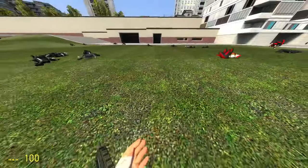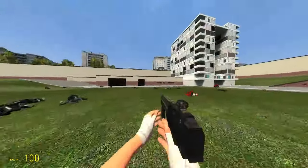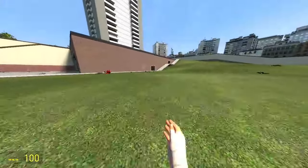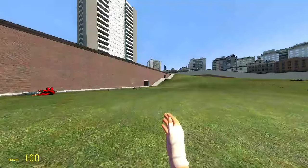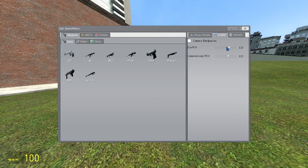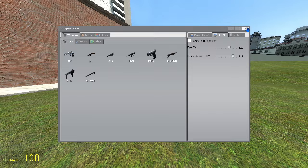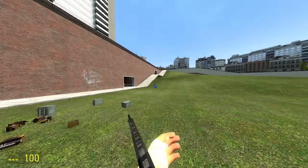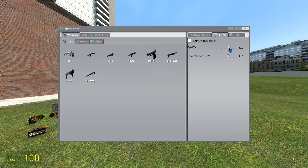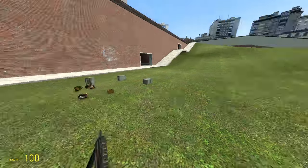You can play as a ragdoll and it's a really cool way to play Garry's Mod - it's really different, because normally in Garry's Mod you're not playing as a ragdoll, you're more so torturing them. And if you want, you can also change the FOV - just come to Client over here and you can change the FOV. You can also change the Camera Swept FOV, though I'm not sure what that's for.